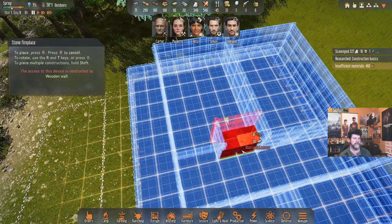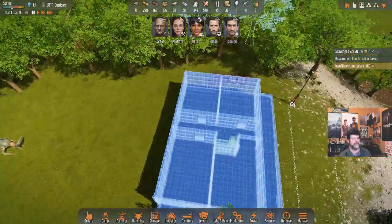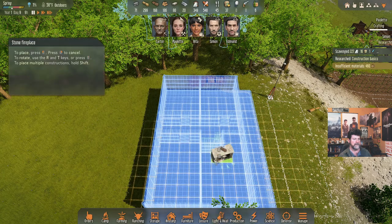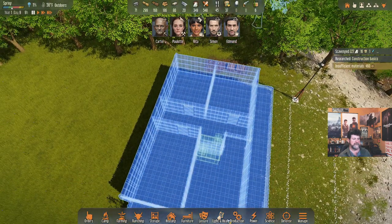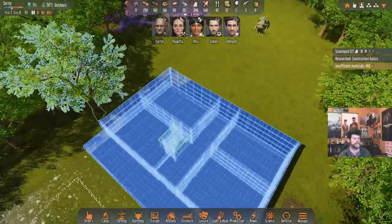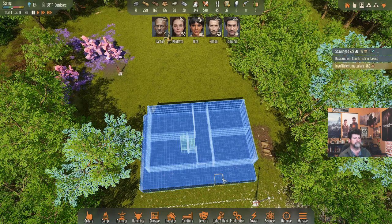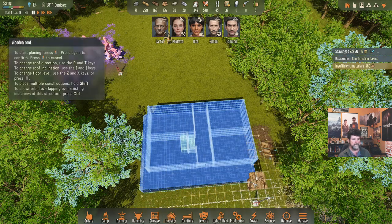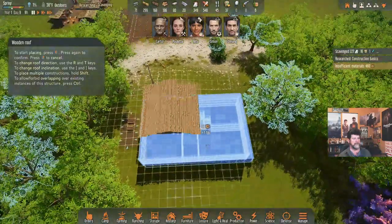We're going to heat the building from the hallway with vents, and we'll probably need to back that up with two fireplaces. Another heat-light fireplace on the back side — I think that works. Let's get the vents in: probably there, there, and there. That's roughly half the building. We'll figure out windows later. Let's get the roof in — wood, rotating around, starting at three. Taking it out like so, though I need to see the landing spot.